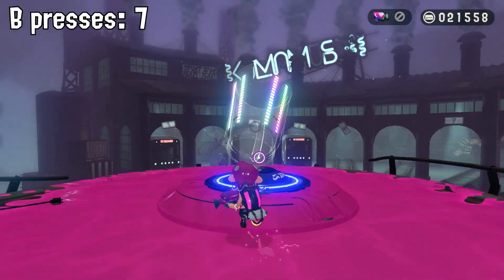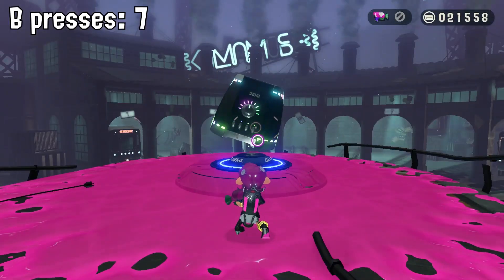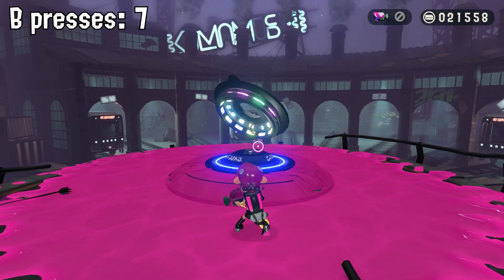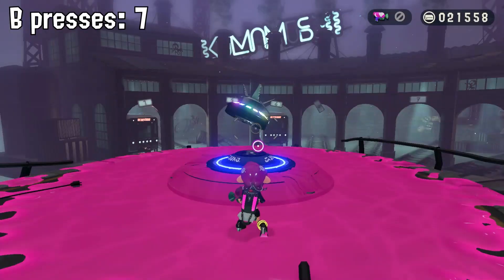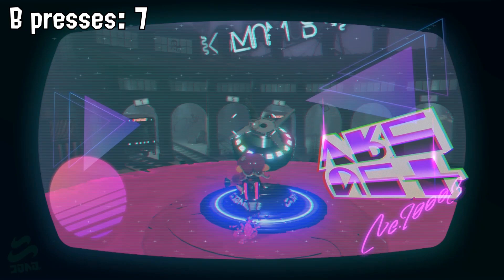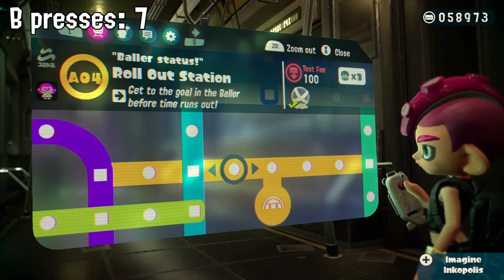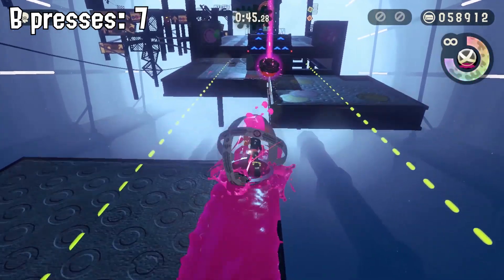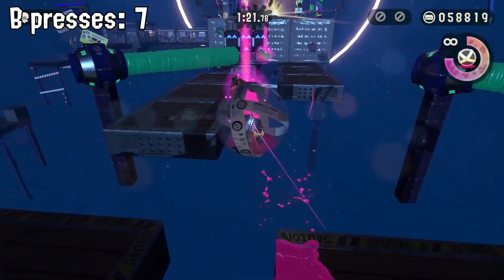And after that, we were able to get all the things. So we got the first thing, the second thing, the third thing, and the fourth thing. So if we go to the left, you'll see in a second why we didn't take it. So with the baller, we're going to have to jump to these platforms, and we need about five or six jumps to beat the stage.